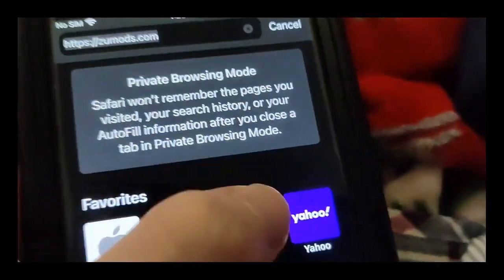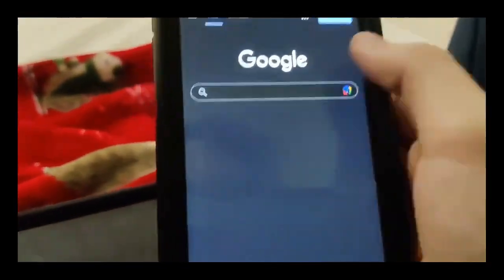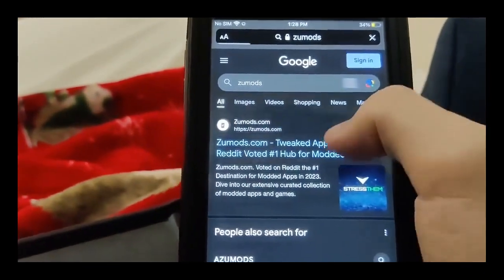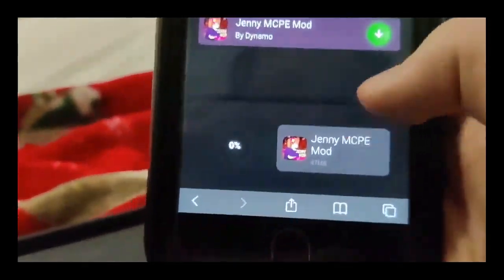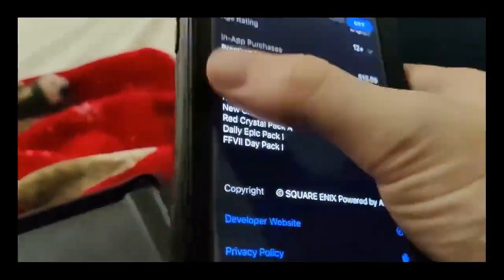What you need to do is go to your browser, go to the search bar, and type in 'Zoom Odds.' Once you get onto that site, go to the search bar and type in 'jenny mod' — as you can see it comes up. Just press on it and you're good to go. This is not in the App Store, unfortunately.